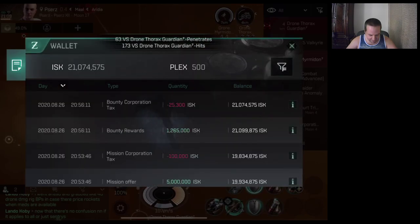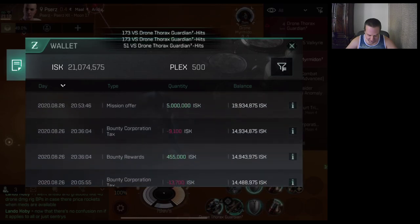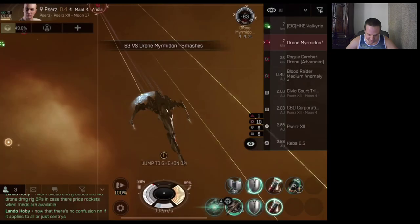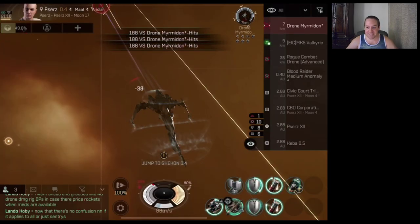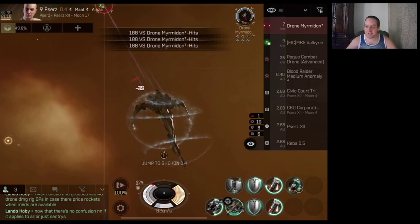Look at the bounty reward for our tier 7: 1.265 million. So if you watch my other video, you'll know I was saying you don't get very good bounties. But look — I was at 455, and 1.265 million, that's what I consider good. In 20 minutes? Heck yeah. Sign me up for those all day long.